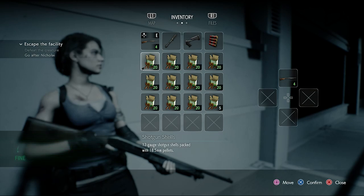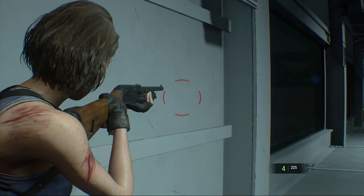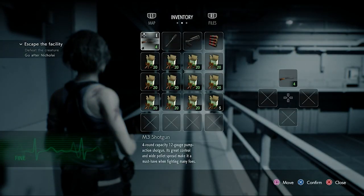This is the most amount of shotgun ammo you could have in this game after stockpiling all of it and combining high-grade gunpowders with regular gunpowder and having the crafting companion in inventory — a total of 225 reserve ammo. Let's go ahead and test the M3 shotgun out, first with no parts attached.